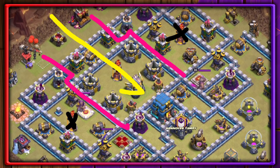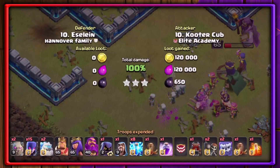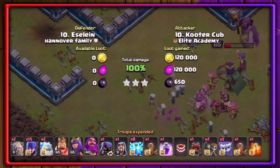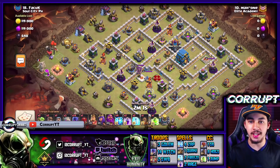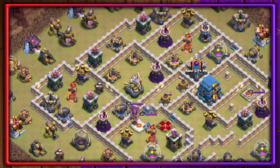Today, let's break down the best Clan War League attack that you guys can use this month and how you can earn more 3-stars with the Zap Mass Witch. My name's Corrupt, and today we're going to break down the best Town Hall 12 attack strategy that you can use during the Clan War Leagues. This is none other than the Zap Mass Witch. You guys already know how powerful this is, and we're going to be starting off with something you've asked for: 2 single-target Infernos and a multi — how do I take care of a base design like this with Witches?